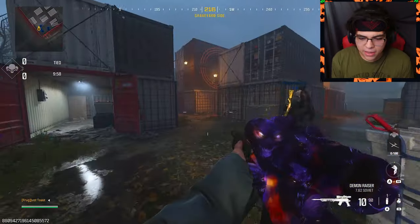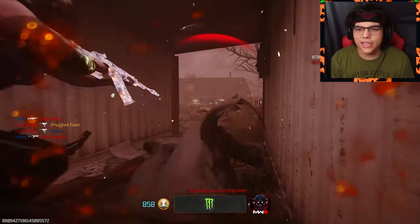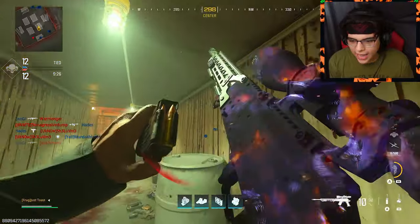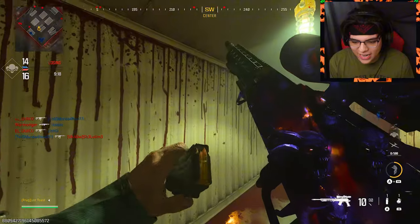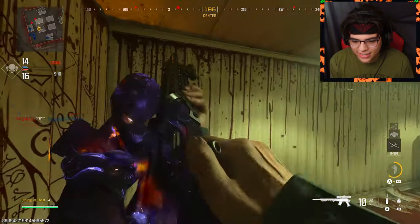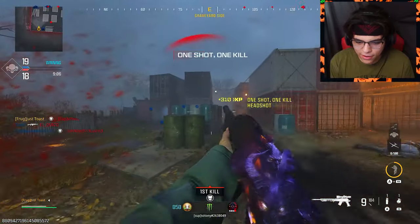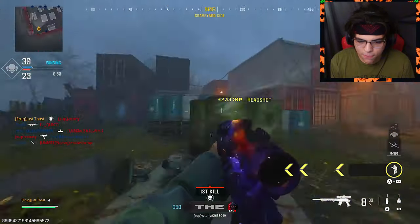I'm using the battle pass skin today and out of the whole battle pass I think there's like two or three guns that have this type of camo. It has like this wallpaper effect but it doesn't move with the gun, it's still — it's kind of sick, super cool. The only other weapon I know that has this is the Sledgehammer and I already have that one obsidian, I just have to unlock the actual camo for it.